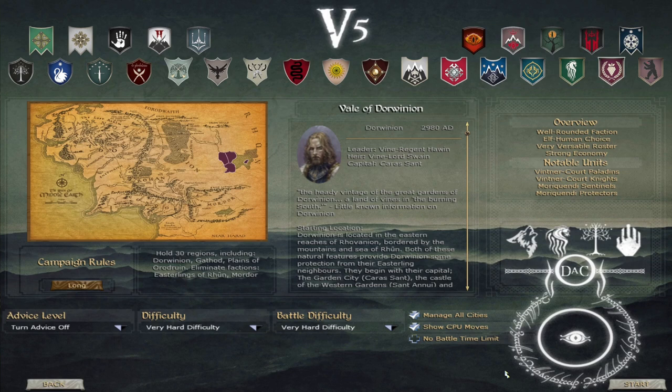Today we will be doing the Vale of Dorwinion, who is a nation of mixed races and cultures — both men and elves. As such, their military reflects this as well as their culture. Their strengths are outlined in the overview: they are a very well-rounded faction, very good in all regards, with their strengths being their very good trade.